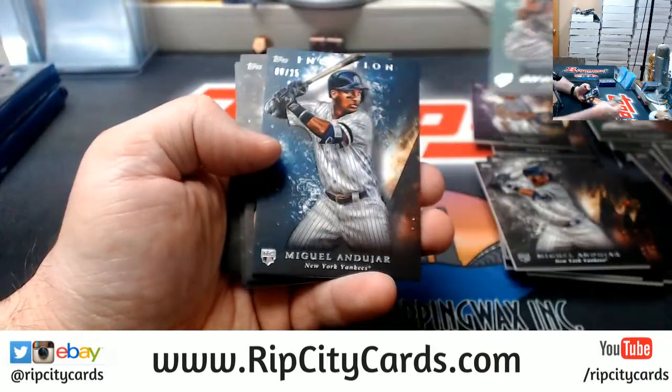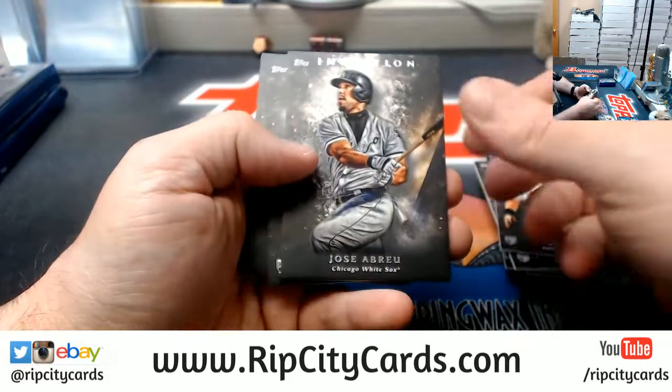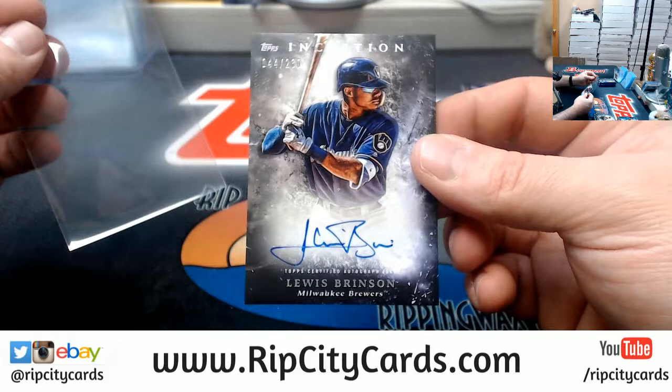Deavers rookie Green, an Andahar 25, Austin Hayes rookie, a Bray U, a Bryan Anderson rookie, a Lindor, and a Louis Brinson to 230 for the Brewers.